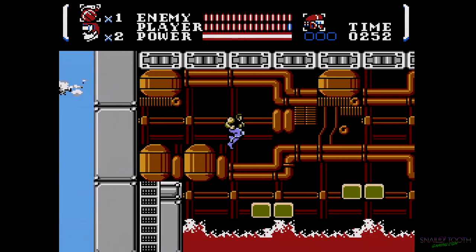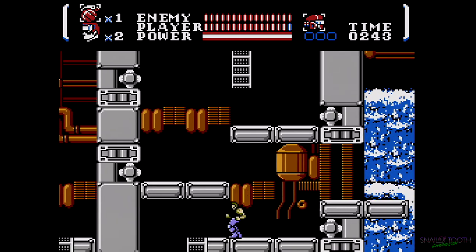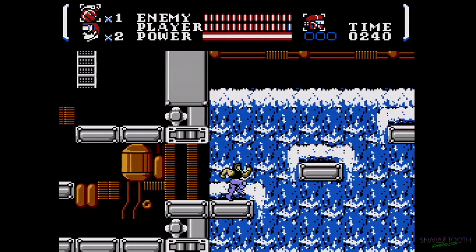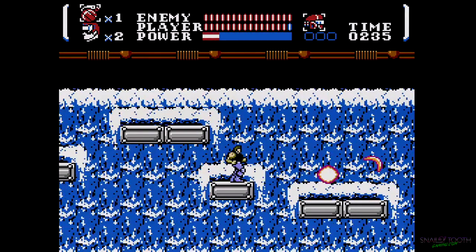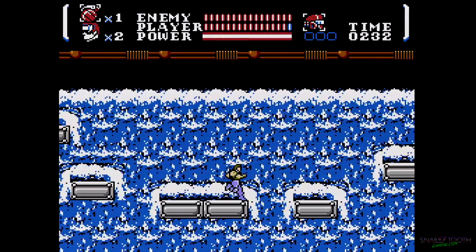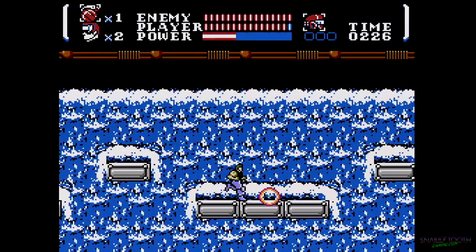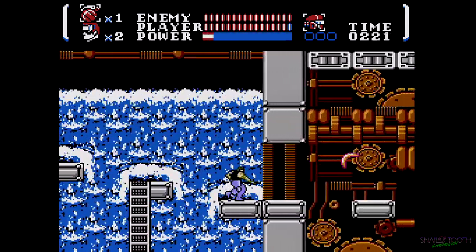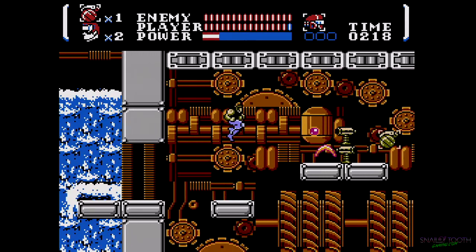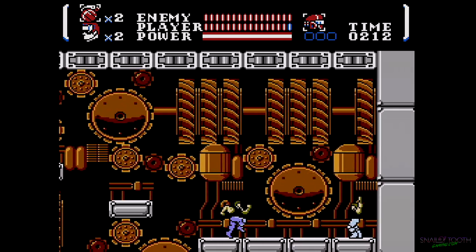There's apparently fall damage in expert mode — I was reading the manual and it said 'beware great heights,' which I assume means there's fall damage, but I can't confirm it because I haven't experienced it yet. The other thing is there may be a boss rush in expert mode — apparently when you get to the end of the stage you gotta fight every boss again — but it doesn't exist in normal mode. I can't confirm or deny it yet because I haven't beaten it on expert yet, but we'll see when we get there.